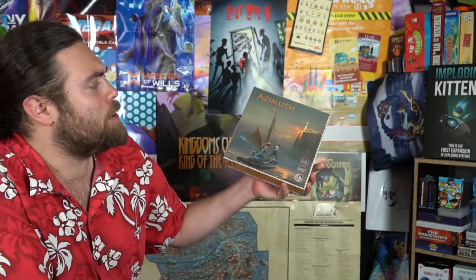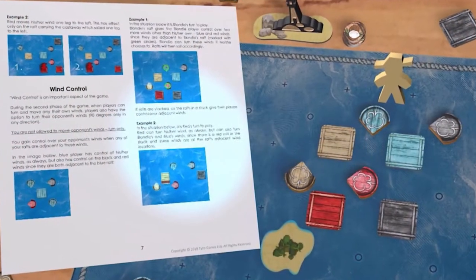Welcome back to the Unfiltered Gamer Kickstarter board game review. Today's game on the tabletop is called Azimuth: Ride the Winds. It's by Title Games, for two to four players, takes about 20 to 30 minutes to play, and is for ages 10 and up.